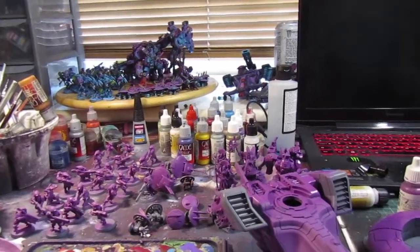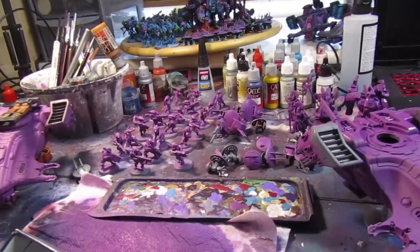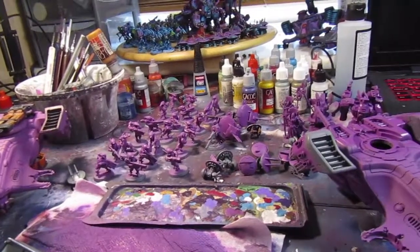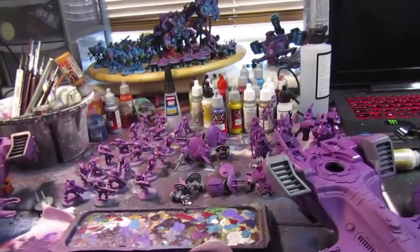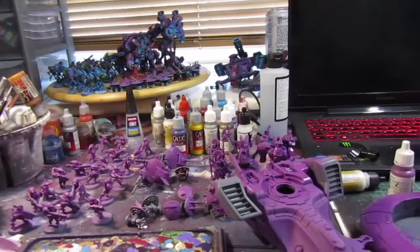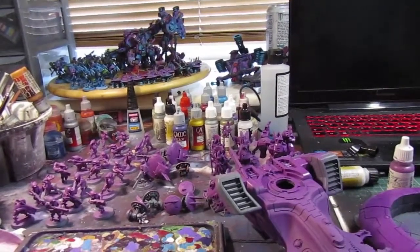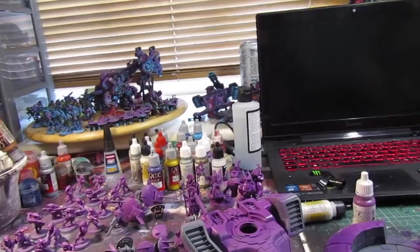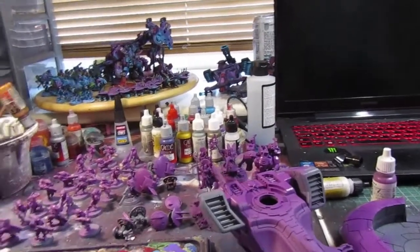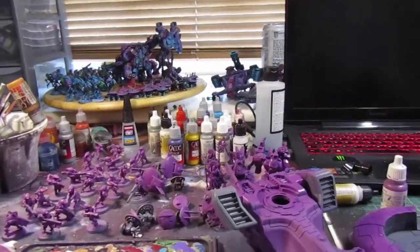It's just going to be a solid block sitting there. If you brought Aun'Va you could do the Invocation of the Elements which gives re-roll ones, but you don't really need that because you have the marker lights on the Sky Ray. To really benefit from this you're going to want to put a Seeker Missile on at least each Hammerhead and then obviously the Sky Ray — because Long Strike, if you get the two marker lights, hits on twos. I'll have to check that when I get the codex.